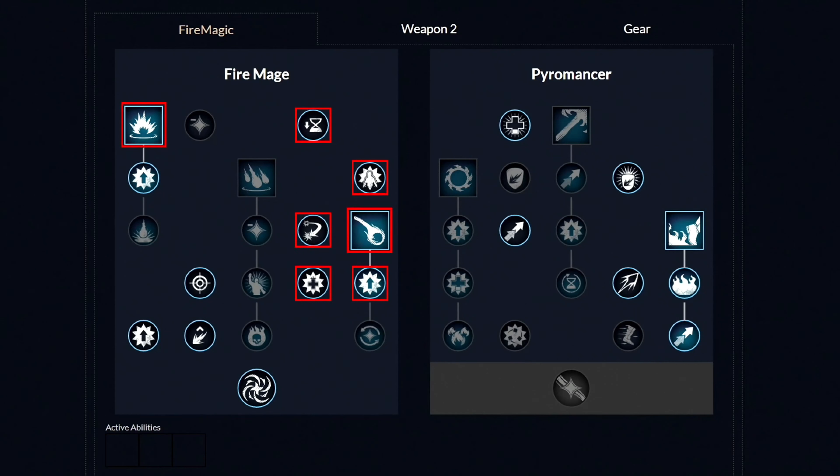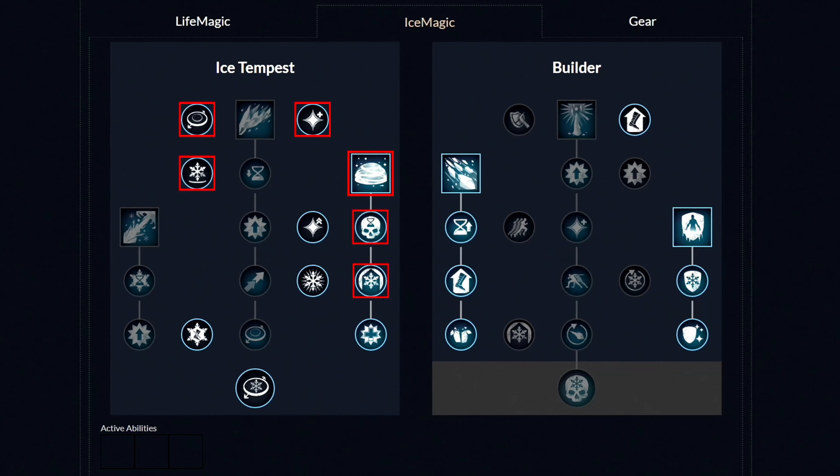Now let's move over to the second weapon, which is the Ice Gauntlet. For weapon masteries, first you want to unlock all these 3 perks, and then the first ability called Ice Storm. Then get these 2 perks. We specifically only picked these 2 perks because the third one is bugged — if you select it, then every time you use the Ice Storm ability and right away switch the weapon, the ability will disappear. So either wait and don't spend 1 point, or just spend it but don't switch your weapons until the Ice Storm runs out by itself.